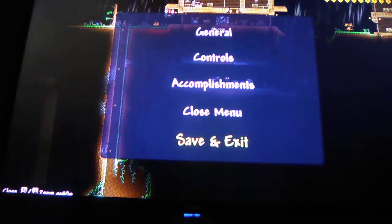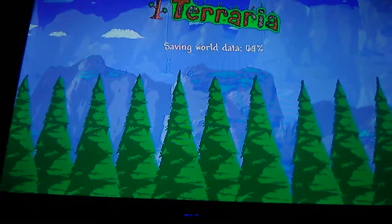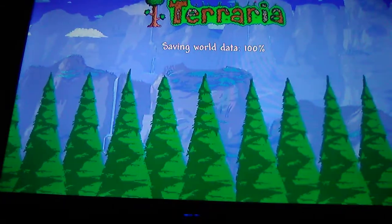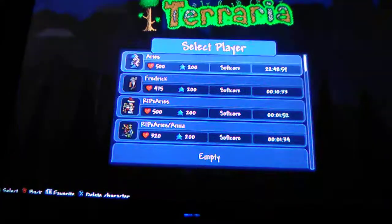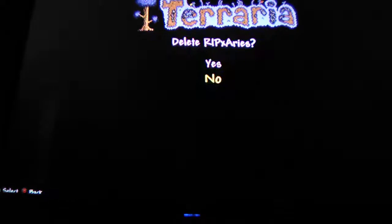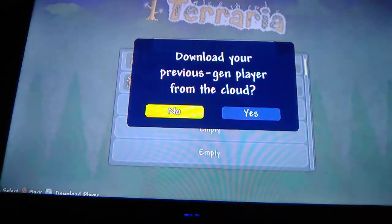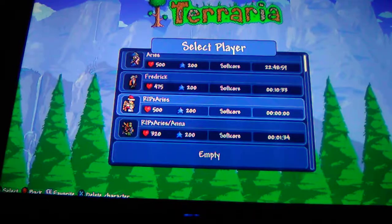Back to the second step: you basically exit. You don't have to do this next part, but it's just gonna make it a lot easier. What you want to do is delete your character and download the character again, and you repeat this process as many times as you want.